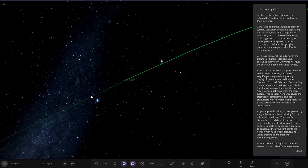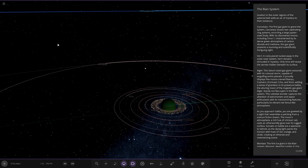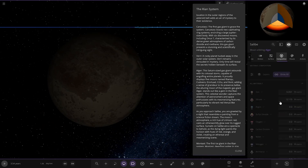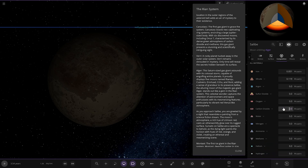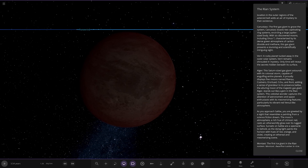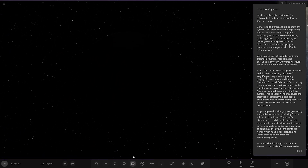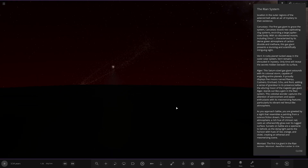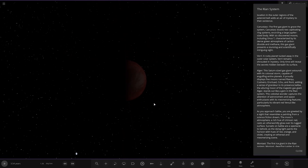There's more description — as you approach Salbe, you are greeted by a sight that resembles a painting from a science fiction dream. The moon's atmosphere is a rich hue of crimson red — so this needs a red atmosphere as well. Let's try and add it on. There — that's its original color, that's how it should look. The moon's atmosphere casts an eerie glow over its rugged surface. Sunsets on this moon are a spectacle to behold as the dying light paints the horizon with hues of red, orange, and violet, creating an ethereal and mesmerizing scene. Very red — looking good, very very nice.